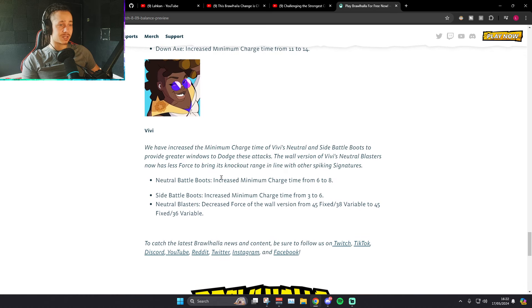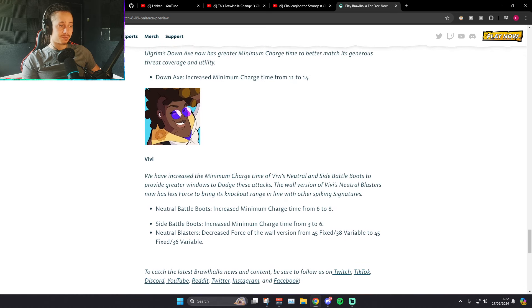And this is the patch to make VW legal — let's see what they've done. Increased minimum charge time from 6 to 8 — it was 6? Okay, it comes out 2 frames later. Sighting on boots: minimum charge time from 3 to 6. And N-Sig on Blasters: decreased force of the wall version from 38 to 36. It's not gonna make a difference.